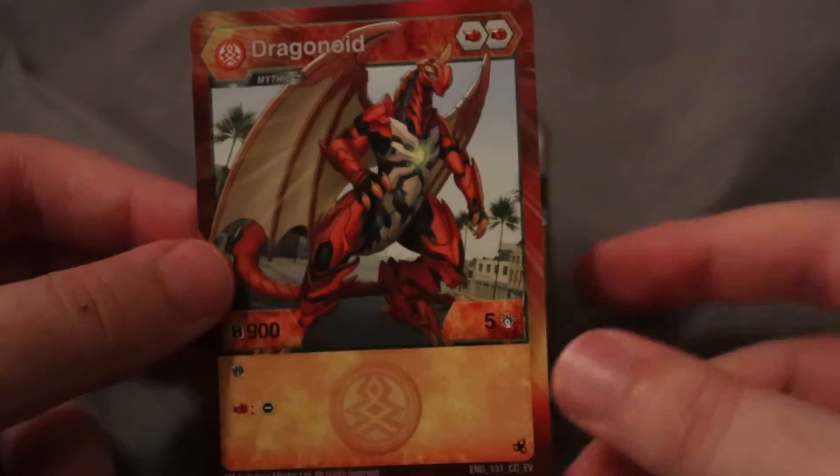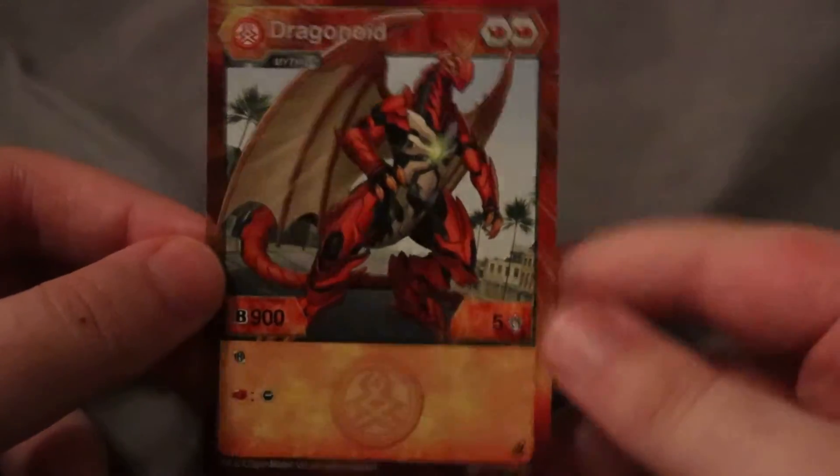You only get two other Flaming Fists, but you get 900 B-Power and 5 damage — that's kind of insane. You also get the Reroll ability, and if you land on a Flaming Fist, you have to take away a core. This seems a little bit busted to me — let me know if it actually is or not.